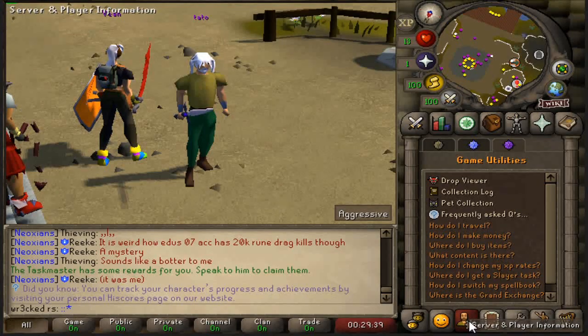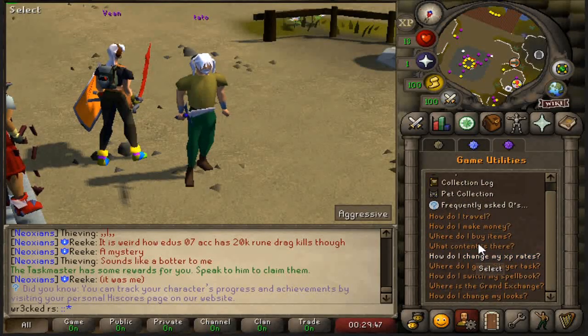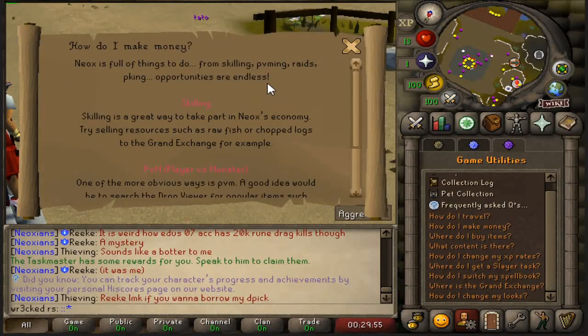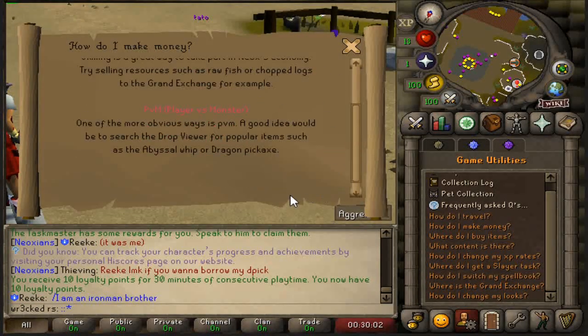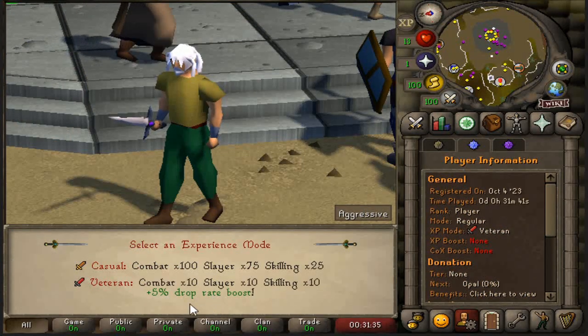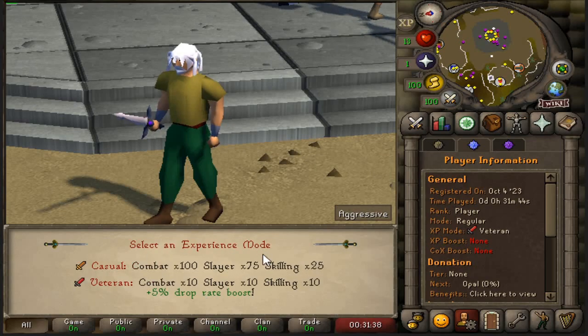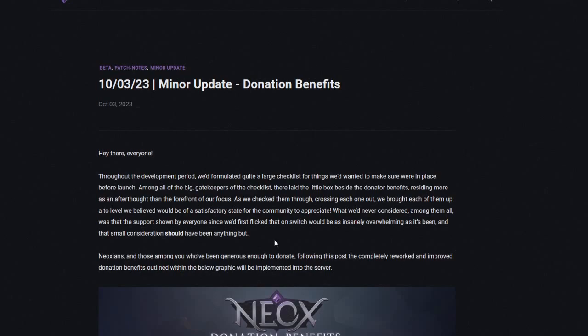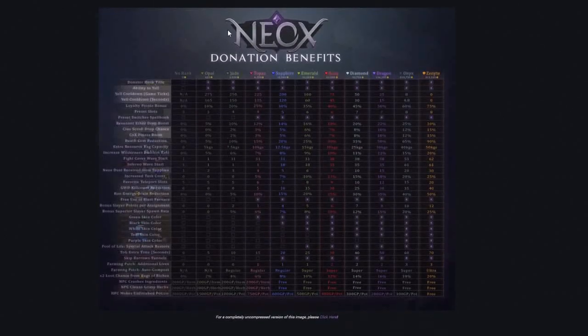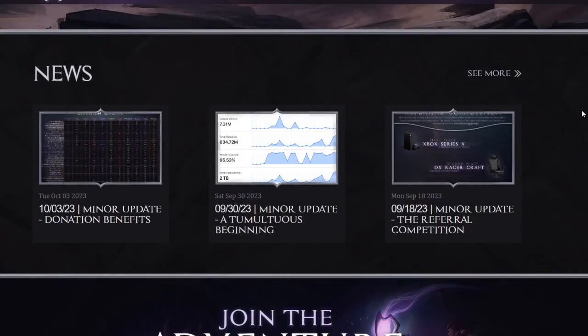If you go to the server and player information you'll see the drop viewer, collection log, pet collection, and frequently asked questions. It will show you how to make money, how to switch your spell book, how to travel — all that straightforward stuff. You can see the XP mode I have is Veteran, which gives 5% drop rate, times 10 combat XP, times 10 slayer, and times 10 skilling. Casual mode is times 100, so ten times the XP rate but without the drop rate bonus — I'd say the drop rate is quite worth it. The forums explain donation benefits and latest updates, and definitely join their Discord for giveaways.